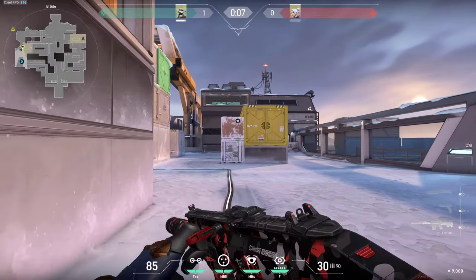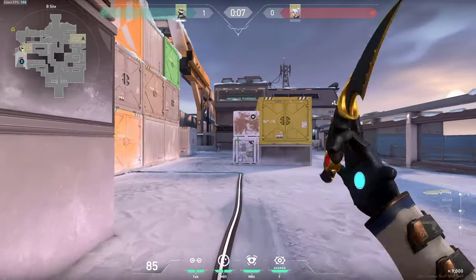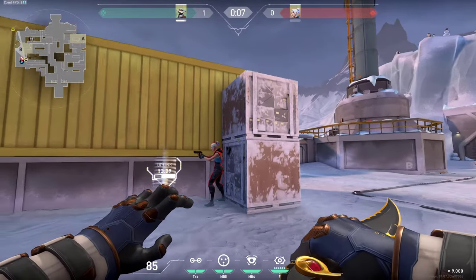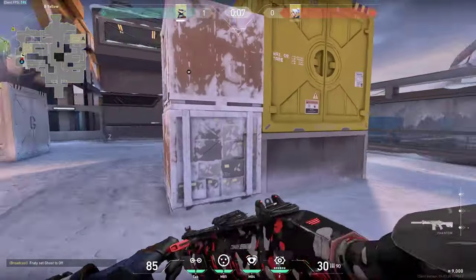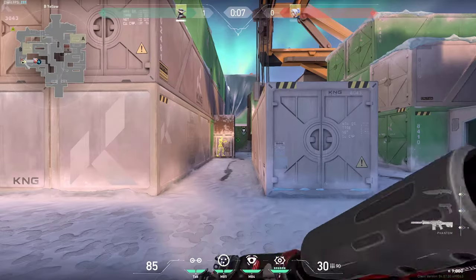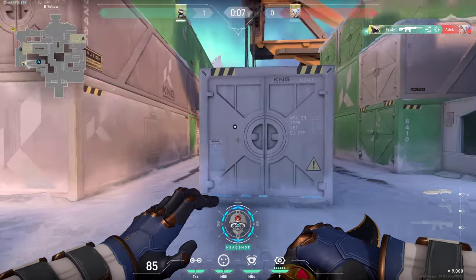Lastly, these two spots — when you are retaking, always wallbang these boxes. I feel like there's always someone hiding behind them, especially in lower ranks. The enemies think that this is a great spot, but it really isn't — it's once again easily wallbangable and you can guarantee yourself a free kill on the guy right here. The same thing works for this box as well. Once again, you are a free kill for the enemies if you are hiding there and they know that you are there.